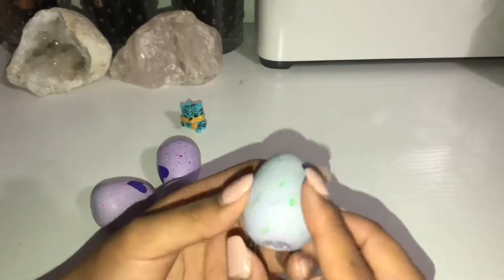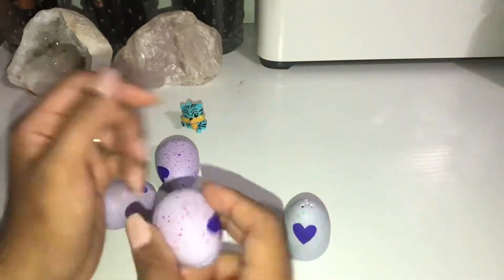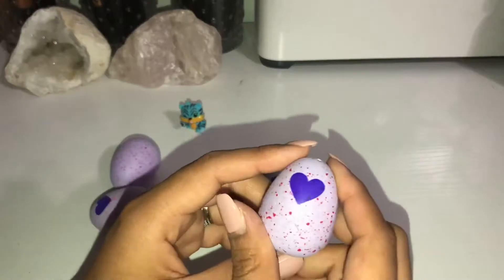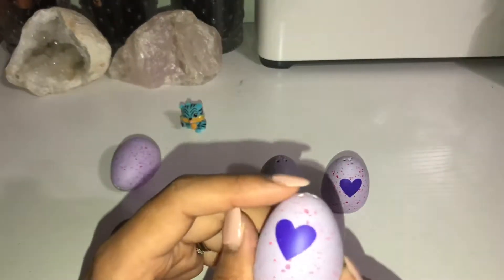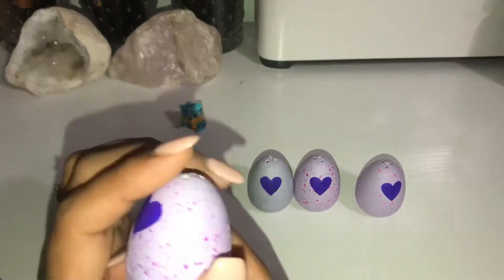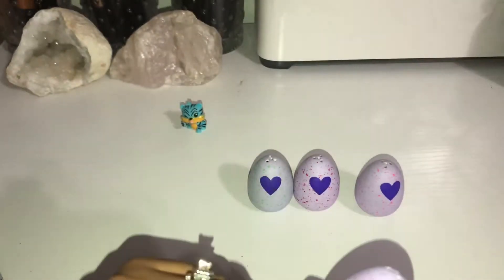Next we have a little green speckled egg. We have a red speckled egg. So the green egg is from the forest. The red speckled egg is from the farm. The pink speckled egg is from the garden. And we have the purple speckled egg that is from the jungle.